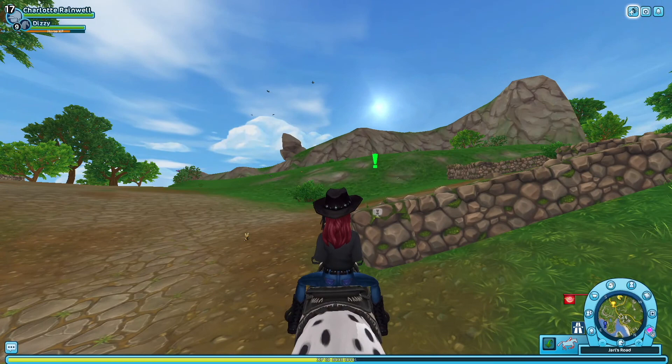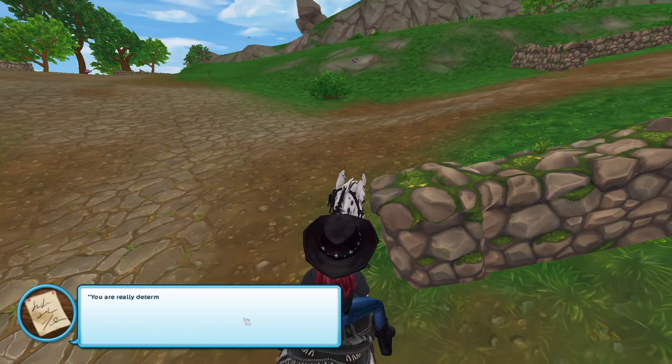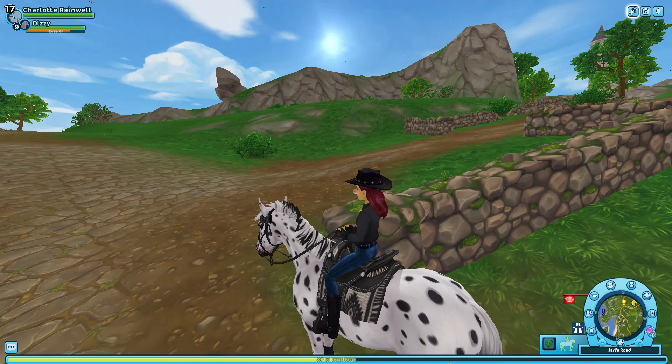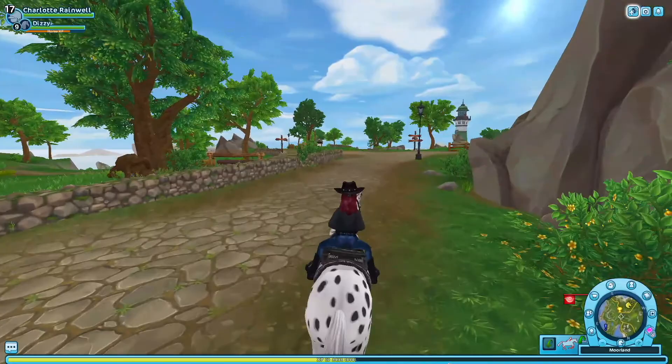We found the exclamation point at the three-roads junction and click it. Mississippi Jones says: 'You are really determined to find the treasure. We're getting closer. Next there's a high cliff — ride up on it and look around for the next clue.' There are some pretty high cliffs near Sniff's farm so it could be any one of them. Let's go find it.